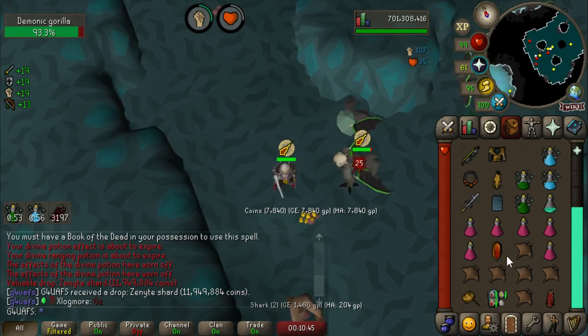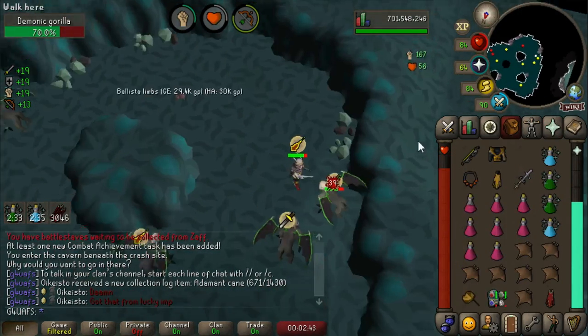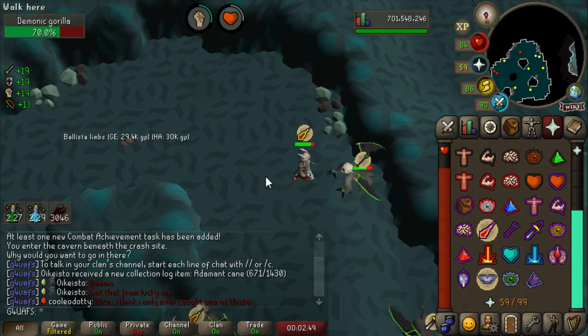I just love that subtle off-orange shade. There's our second roll on the drop table, and it's a drop that is only worth picking up to alch, and I don't have inventory space to alch yet — so there's the Ballista Limbs. Just going to leave that there on the ground.